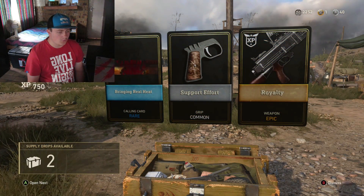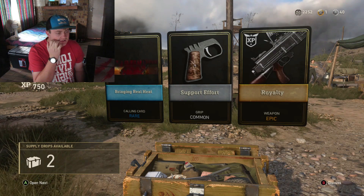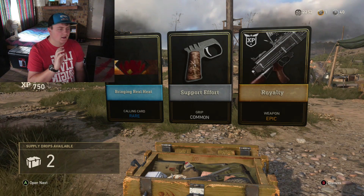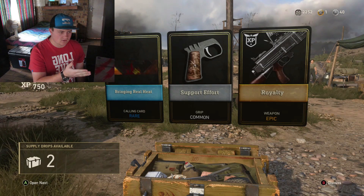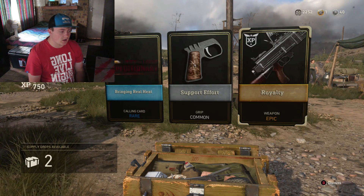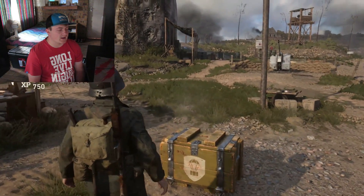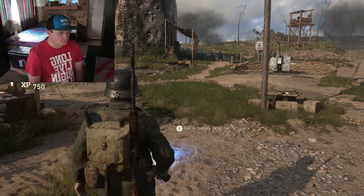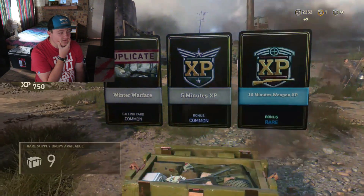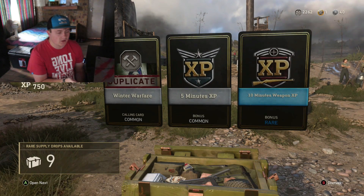It's actually not that bad — we've got a rare comic and an epic! For a normal supply drop that's amazing. We've got a rare supply drop called 'Bringing Real Heat.' It looks like it's from the shotgun division — I keep saying the name wrong, sorry guys. And then a common grip as well, and the Royalty — Epic Royalty! That is actually so good for a normal supply drop. Then we're going to go and get one rare supply drop. I can't actually believe it, but the normal supply drop was more rare than the rare supply drop.